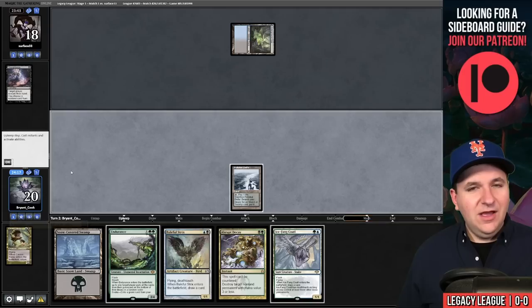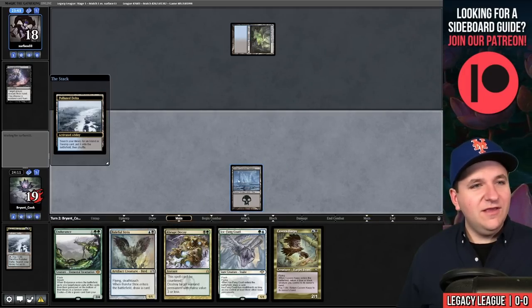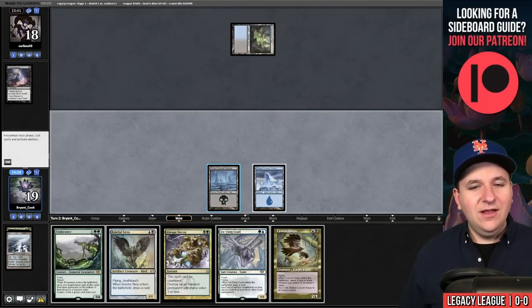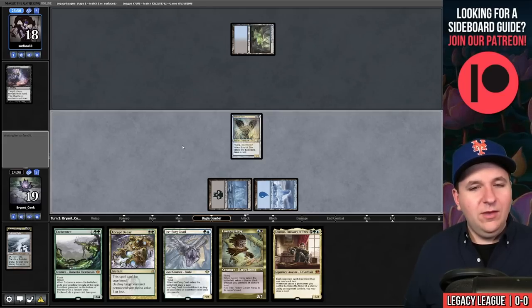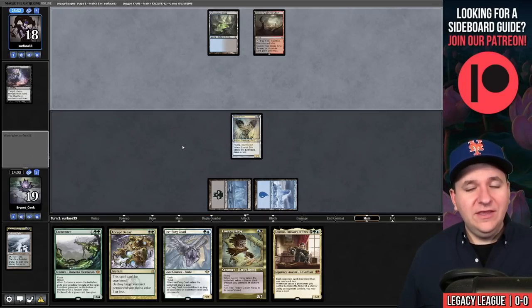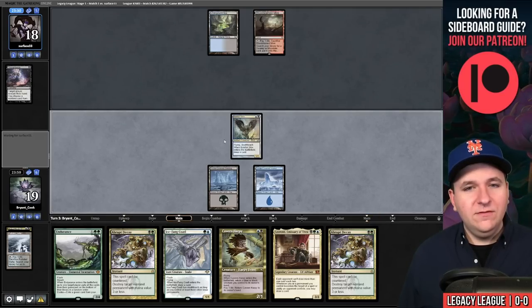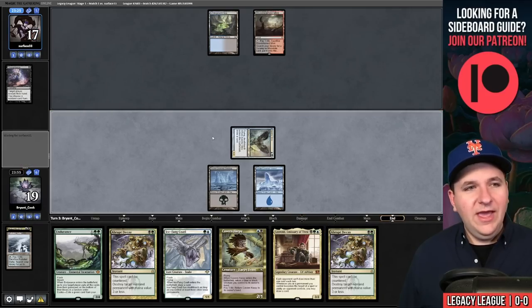And they take the Cavern Harpy — really? That's odd. We grab the basic island and play a Baleful Strix. Leovold. We just need to find land number three now. Opponent plays a Bloodstained Mire — that hurts. Let's attack with our bird. Our opponent goes to 17 and will pass.